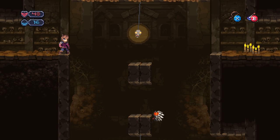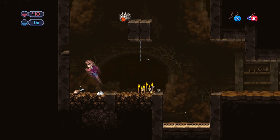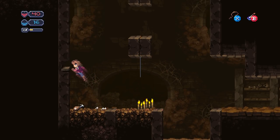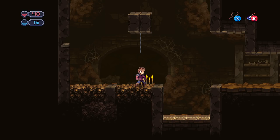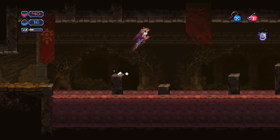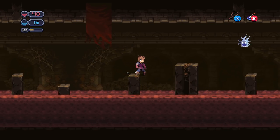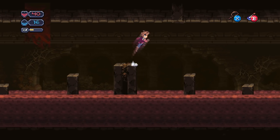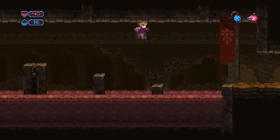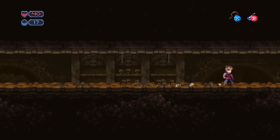We gotta go down here. I love that ability. Ow. You're getting punished for that. We got chicken — turkey leg. So is there a reason why I would want to... I guess not. We got ghosts — or whatever they are. Poltergeists. I don't know how much damage that does if we fall in that sauce. Don't want to try it, don't want to take a dip.